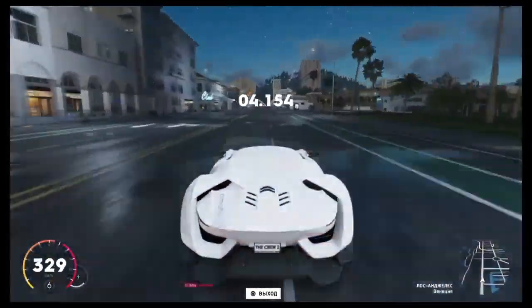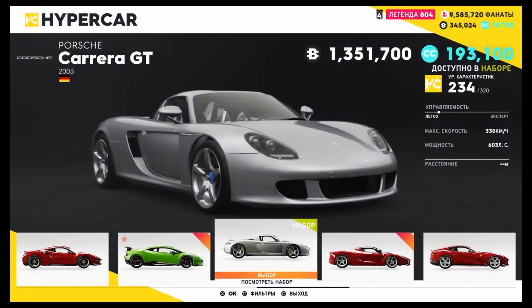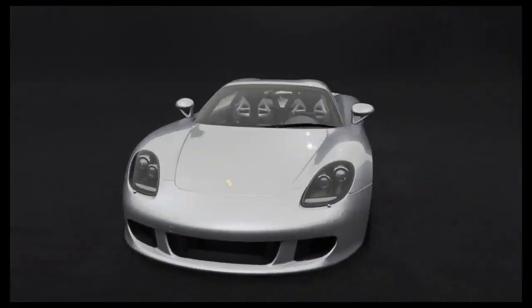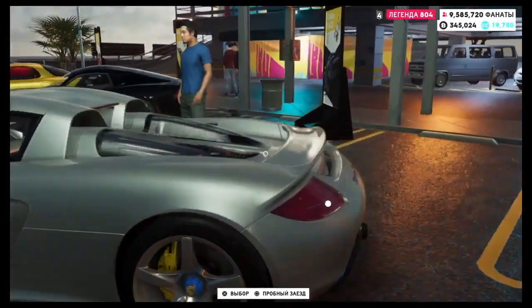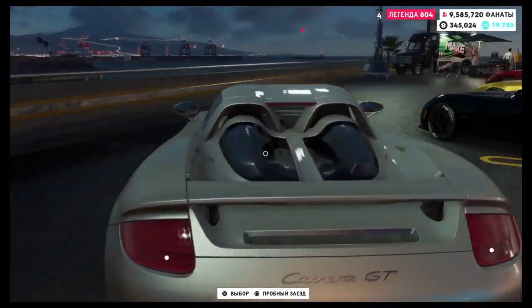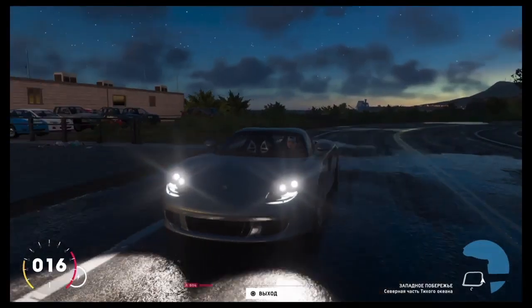This is early access footage guys, so thank you to the subscriber who shared this. We've also got a Porsche Cayman, which was shown in a trailer. I'm not really excited about this one — it's 1.3 million and I'm not really excited about it to be honest. It does sound beautiful, but I've kind of seen this shape before. Actually, in The Crew 1 it was the RUF, which has literally the same shape.